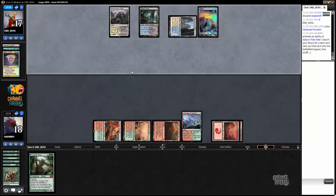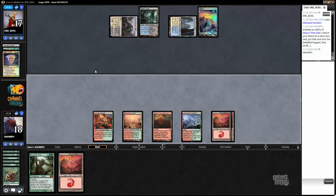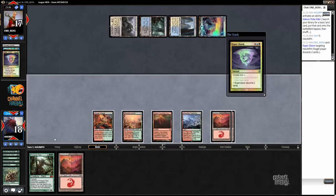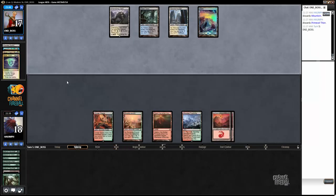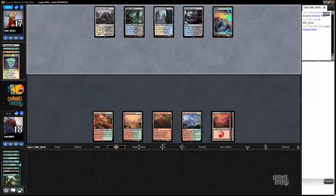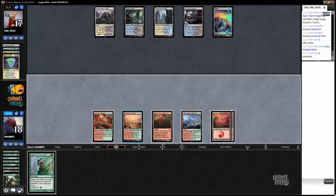I'm just going to go for Primeval Titan. Ooh, Esper Charm - this is a little risky though, because if I drew Through the Breach my opponent just dies on the spot. I discarded Summoner's Pact and Scapeshift. Getting that last card out of my hand seems more important - that's how you leave yourself potentially dead.